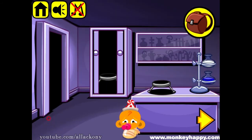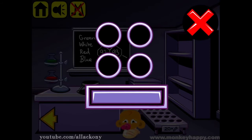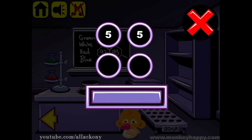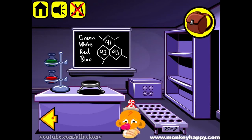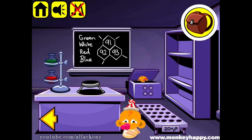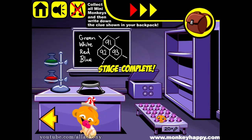White and green will be on top — both are 5. Blue is 4. And red here is 3. We got the tubes. Put them in place.